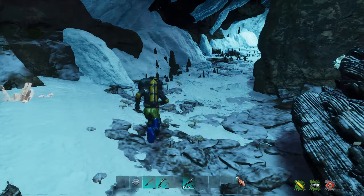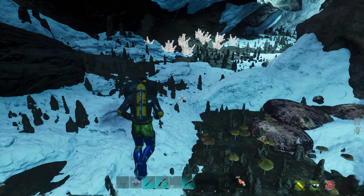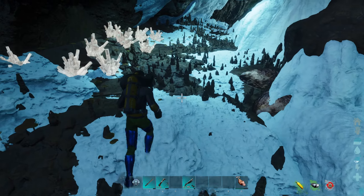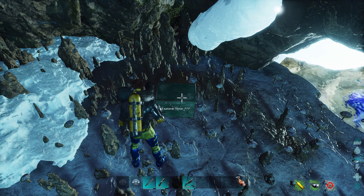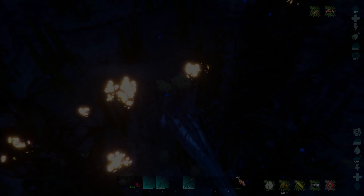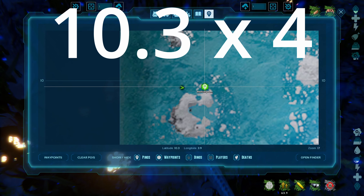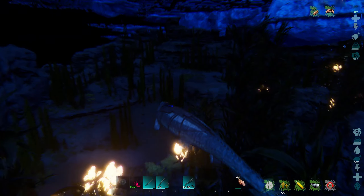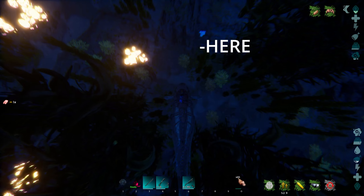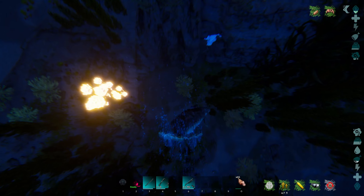You can see here that there are actually a ton of pearls to harvest. This cave, despite being so small, might actually have the most harvestable pearls — especially when you include the nodes that are outside the cave entrance. Once you get up on land there are a few oil nodes and a little bit of crystal.